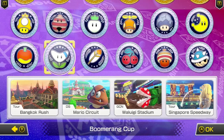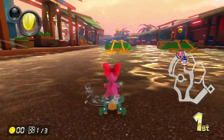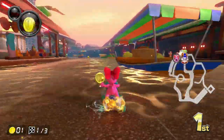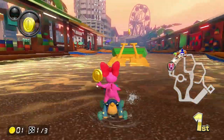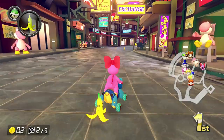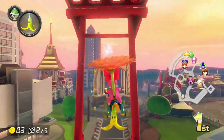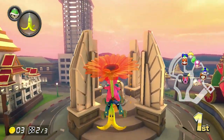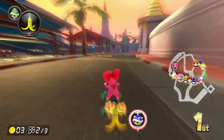So far the Peach Cup has been good. Now for the Boomerang Flower Cup. It's time for Bangkok Rush. So far there's some good scenery, and we're in a floating market, and we don't go underwater — we drive on top of it and bounce off boats, which is really awesome. I like what they did here. We're now going through another market and under a train station. Now we're going into the city and up this hill. We're now flying off a ramp and over the Democracy Monument.